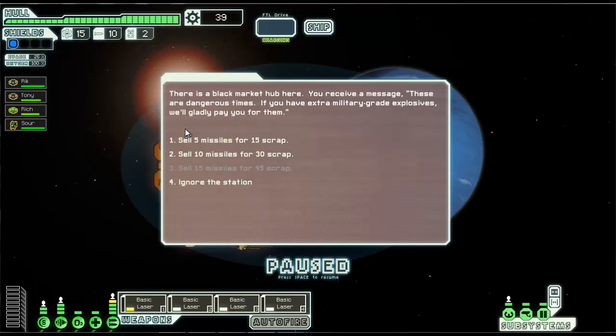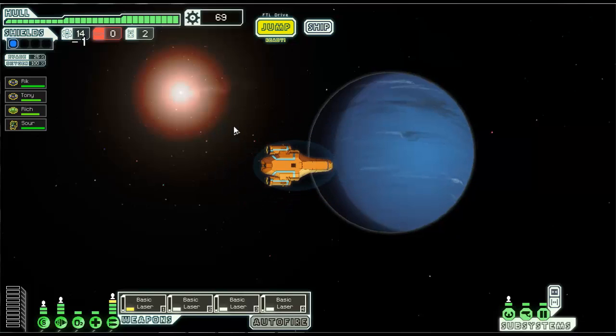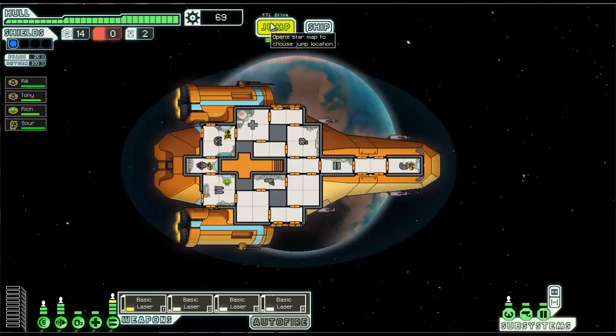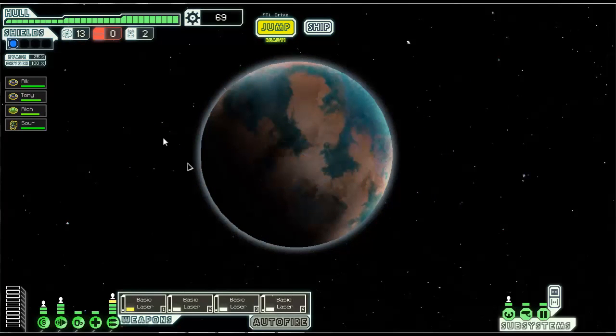I don't have any missiles so I'm going to sell them, get 30 scrap. We now have no more missiles but that's fine — we have no more missile launchers. Nebulas I don't like. Red is dangerous. Civilian means it's pretty safe, hostile means there are a lot of ships. Nebula means you can jump quickly but your sensors are down — that's what purple means. I'm going to go to the rebel sector.